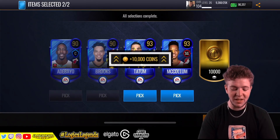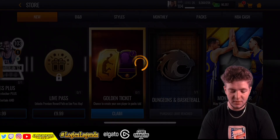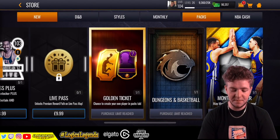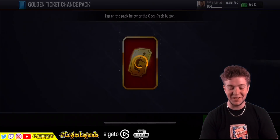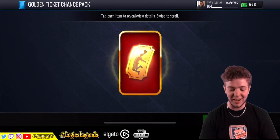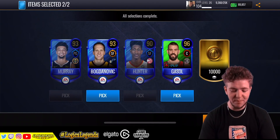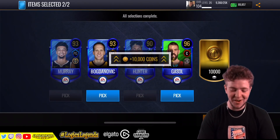Maybe I need to go and collect the free pack first - maybe that's the key. 10,000 coins. Go back in. Now I've opened the free pack - maybe it means that when I open this up there's a golden ticket behind it. Here we go. Bogdan and Gasol - you ain't my golden ticket at all.